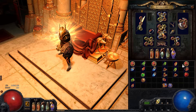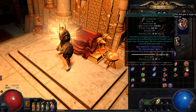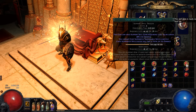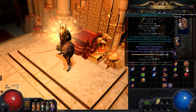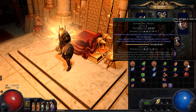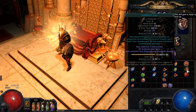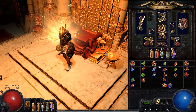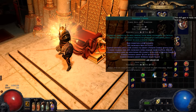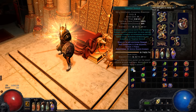I also have three cast when damage taken setups. The first uses a level four cast when damage taken supporting immortal call with increased duration. One very important thing: the level of the cast when damage taken must exceed the level of the spell it triggers, so if you level up immortal call past the cast when damage taken level, it will stop working. The second is a level one cast when damage taken supporting a level four Arctic Breath and a level five Assassin's Mark — don't level these up further. Finally, I have another cast when damage taken supporting a level two Tempest Shield.